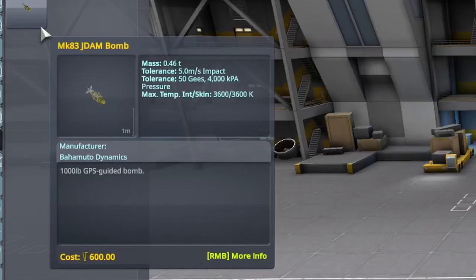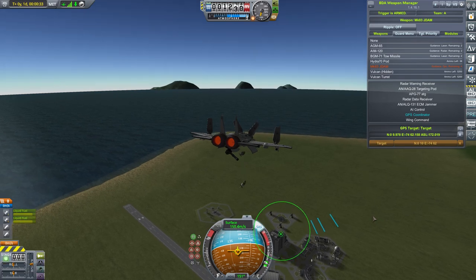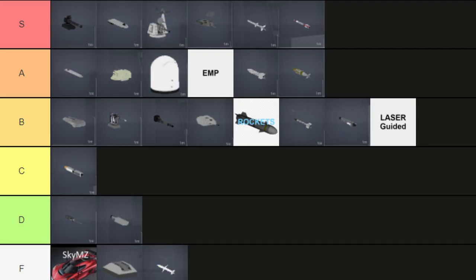Starting off the last section, we have the JDAM. A GPS-guided bomb used in bomber planes, very powerful when used in mass numbers. A tier.